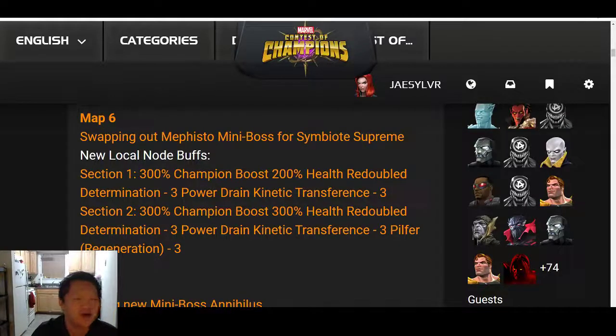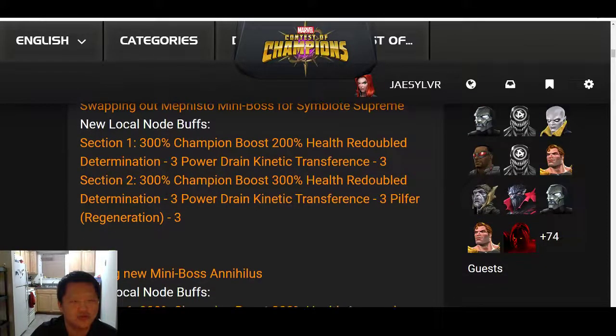Map 6 will swap out the Mephisto mini boss for Symbiote Supreme. Section 1 will have 300% champion boost, 200% Redoubled Health, Redoubled Determination 3, Power Drain, and Kinetic Transference 3. Section 2 will have 300% champion boost, 300% health, Redoubled Determination 3, Power Drain, Kinetic Transference 3, and Pilfer Regeneration 3.